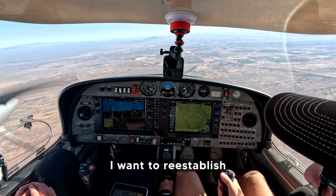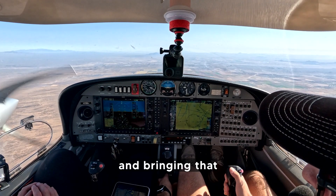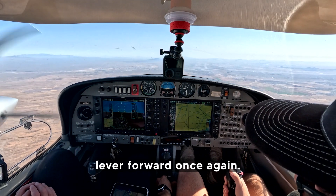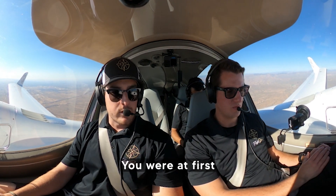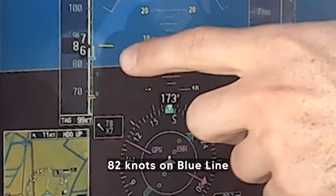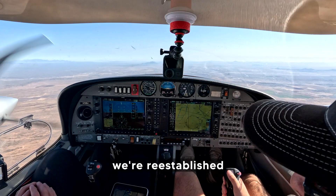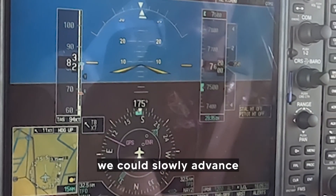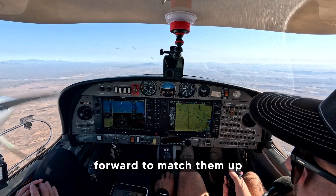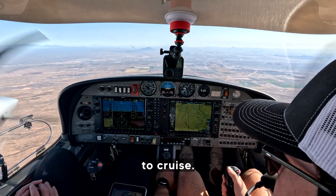Once I get back on that heading, I want to re-establish that climb. Simultaneously, I'm going to start pitching that nose up and bringing that right throttle lever forward once again. We're really just trying to return to that attitude we were at first — on heading, 82 knots on blue line, in a climb. Once we get to that point, we're re-established in a single-engine climb. Here comes 82 knots, at which point we can slowly advance that left throttle back forward to match them up, slowly get off that right rudder, and we're back to cruise.